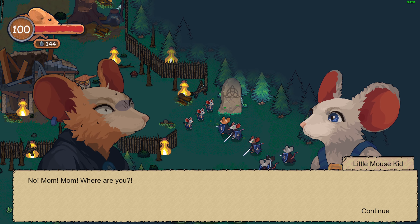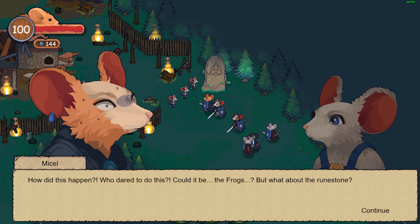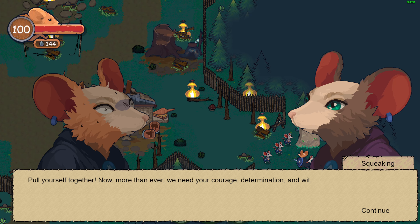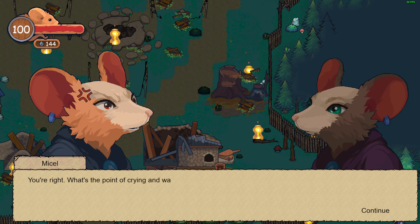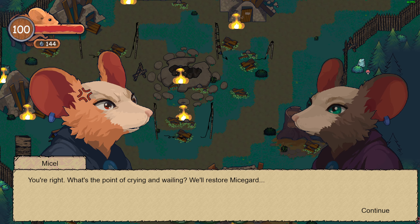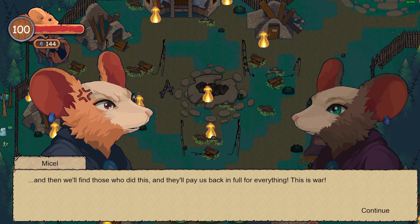We're back. No mommy, where are you? How did this happen? Who dared do this? The frogs! But what about the rune stone? I told you not to rush. It's too late anyway — pull yourself together. Now more than ever we need your courage, determination and wits. The rune stone is protecting them. We'll restore my skirt and then find those who did this. Pay back in full — this is war!